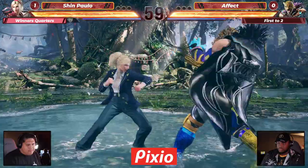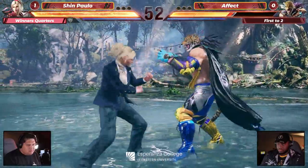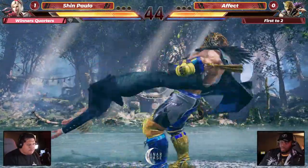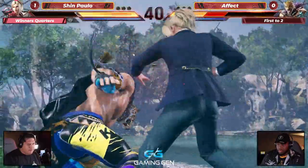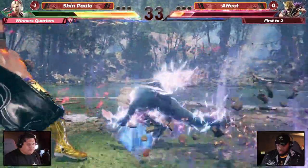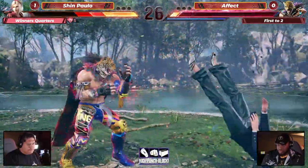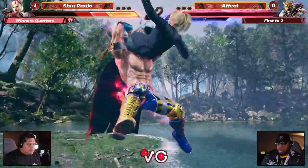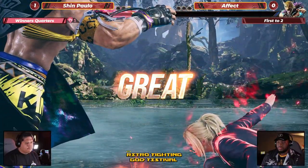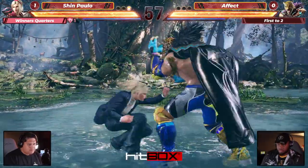Shin Paulo here getting the launch counter hit — alright, oh my god, everything's just working out for Shin Paulo! Effect trying to find a way, but the trade unfortunately not working out in anyone's favor. Giant swing — are we going to tech it? Yes we do, still evens up the health. Forward forward two connection — plus frames, plus six off of the heaven and earth two, going right back for it! The heat dash down three shifting into wolf stance but canceling it — this is a huge launch. Going to see how far he can take this — heat burst as well into the throw.